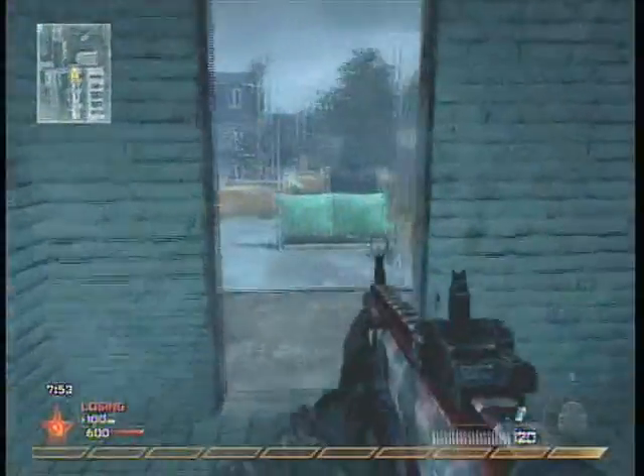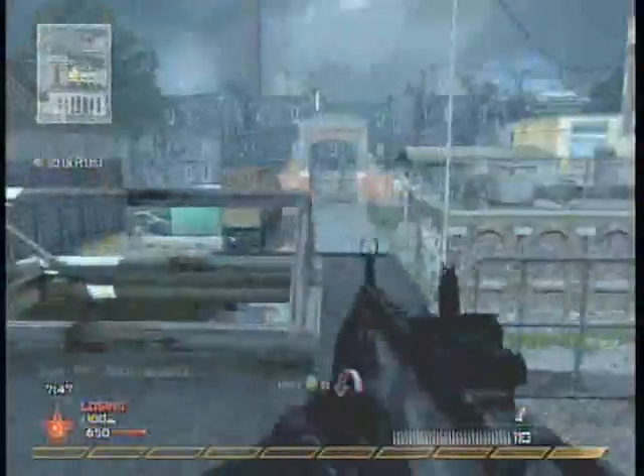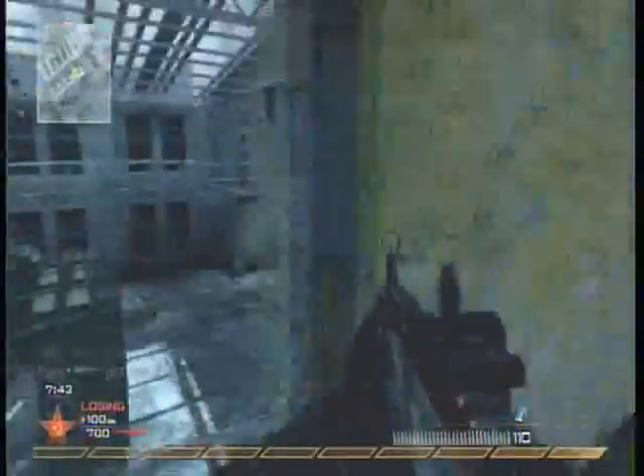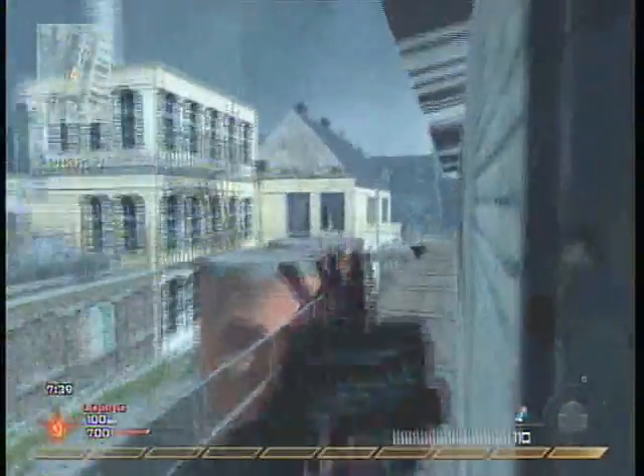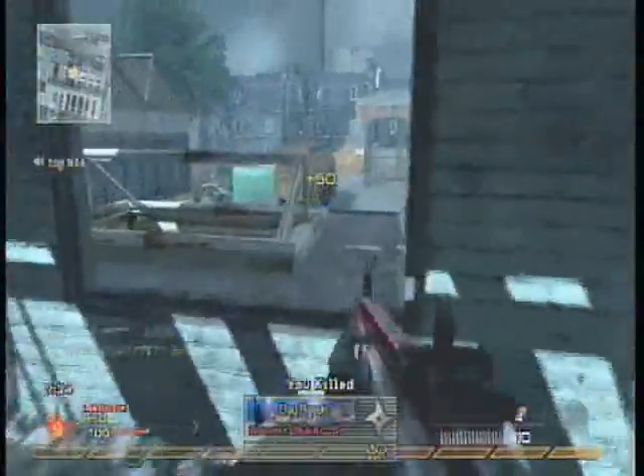We're going to the gameplay now. I'm playing some Free for All — during this game I think I'm about 10 kills behind at the start. I fast forward some bits because they're boring, to shorten the video a tiny bit. The setup is on Favela with Scavenger, Stopping Power, and Ninja, with Claymores and Stun Grenades.